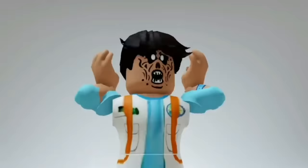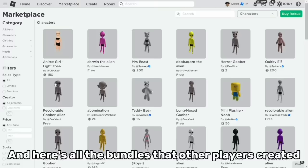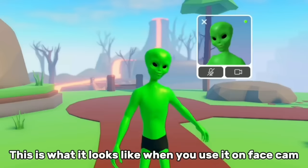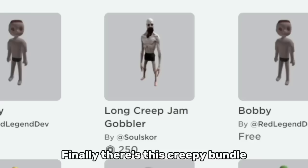You can be Pepe, a toilet, and so much more — whatever you can imagine. Go to Marketplace, then click Characters, now click recently created, and here's all the bundles that other players created. There are also free bundles. Let's try this free alien bundle — this is what it looks like on face cam. I saw this weird bundle — it's glitching when you move your head, and you can't make it smile since it has no face. Finally, there's this creepy bundle.